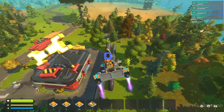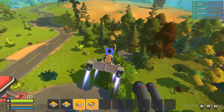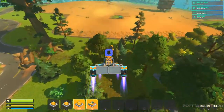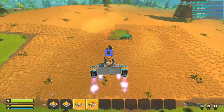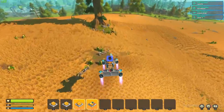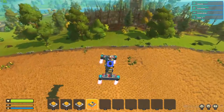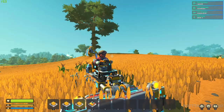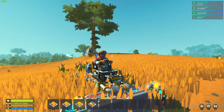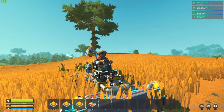Just fly around like so. Make sure you have number four on at all times whenever you're flying so that you're slowly descending. When you stop pressing number three it just slowly descends. Thank you for watching this tutorial — leave a like and subscribe if you enjoyed, and comment below what you'd like to see next. Goodbye!